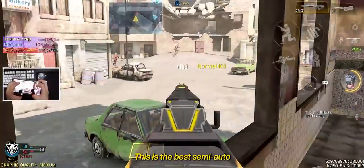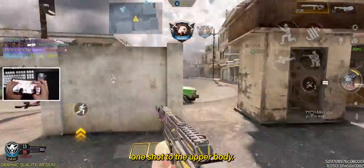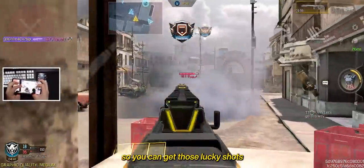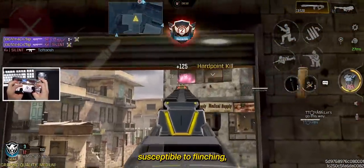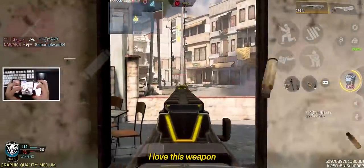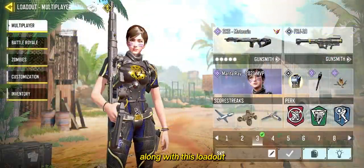On the number 3 spot, we have the SKS — the best semi-auto weapon in the game. It has an initial range of 40 meters where you can easily kill with two shots if you hit the upper body, and it has unlimited one-shot kill potential if you hit the head. Its fire rate is faster than the M67 conversion of the AMAX, but it's susceptible to flinching, so you need to equip attachments or the toughness perk to account for that. I love this weapon for sitting back and holding lanes and angles. You can use the recommended build or the build I got from Space, along with this loadout.